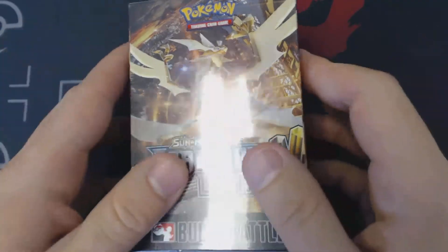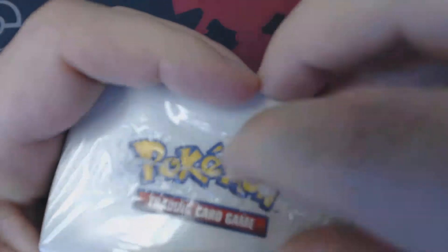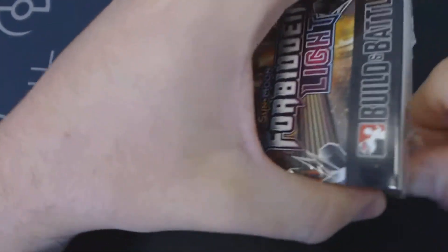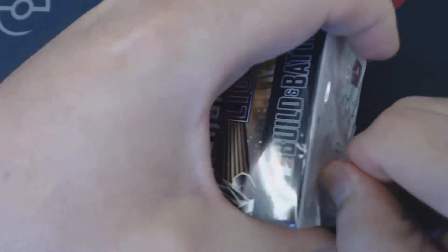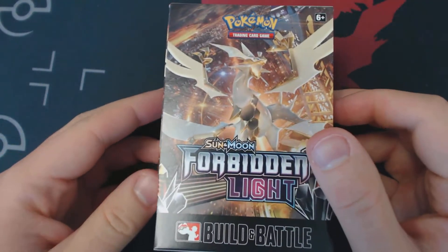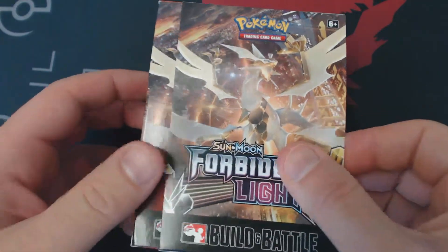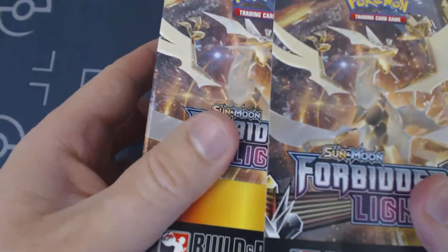I'm going to show you guys what you might get inside a Forbidden Light pre-release box, or as they're now called, the Build and Battle Boxes. These will now be available at retailers nationwide. I believe MSRP on these is $20. Pre-releases usually cost anywhere from $25 to $30, depending on your organizer. So let's get inside here.